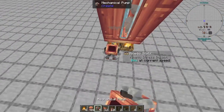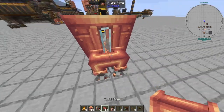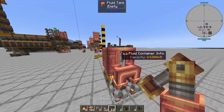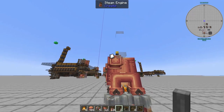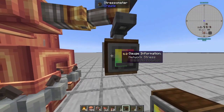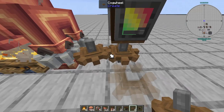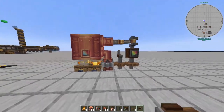Come to this side and place down two mechanical pumps, and on top of that two pipes going into the fluid tank. Then on top of this block, place down a steam engine with a shaft coming out — make sure it's vertical. If it's not, you can spin it using your wrench. There's a stressometer coming out from there. Then on the floor, place down two cogwheels and a hand crank on top.